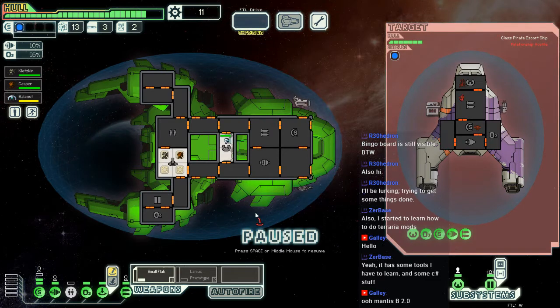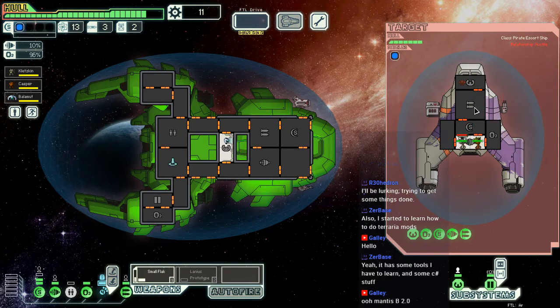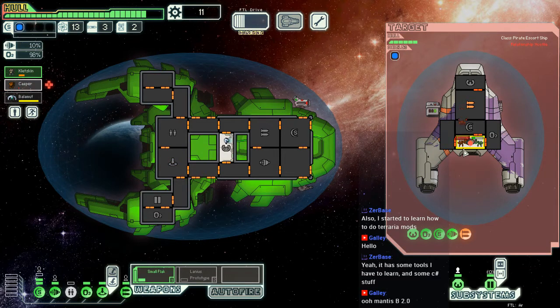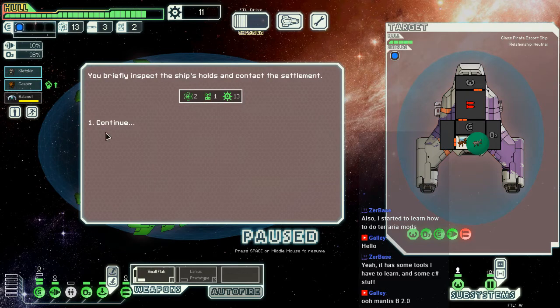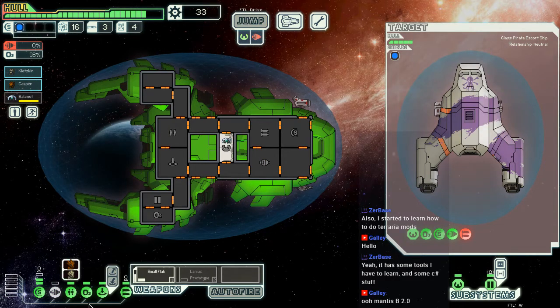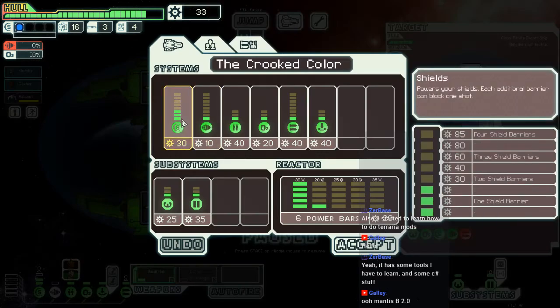We'll attack. Probably going to send a Mantis into human? At least the weapons room is nice and big, so it shouldn't be too big of a problem for our flak to hit. I think it's not going to be enough — now it is. Contact ship's hold and contact settlement — yay, we've got stuff!